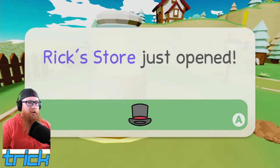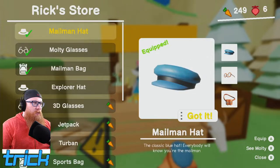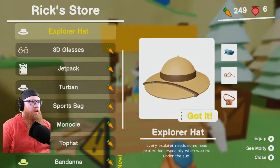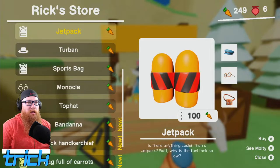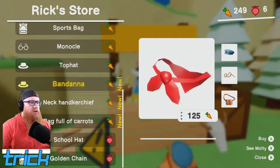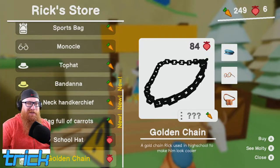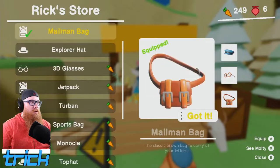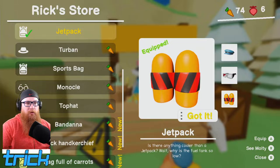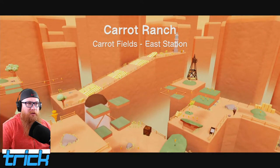Rick's store just opened — I bet this is where you spend carrots. Oh yeah, different hats! Explorer hat, 3D glasses, that's fun, I like that — a jetpack, turban, sports pack, a school hat and a golden chain. Let's do those 3D glasses. I feel like a jetpack would look good with those 3D glasses. Oh, that's a good look, I like that.